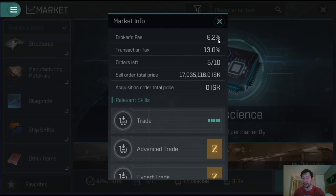The broker's fee you pay separately from your wallet, while the transaction tax gets taken from the income you receive. The overall thing you need to think about is: whatever price you're listing, you're going to lose both of these combined. So I will be losing on average 19.2% on every item I end up listing.